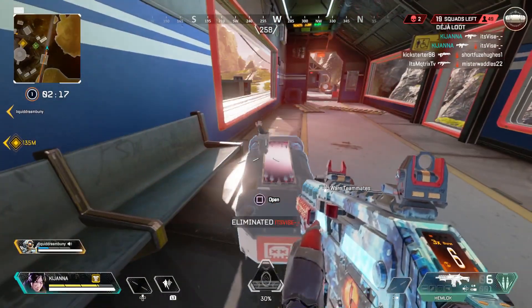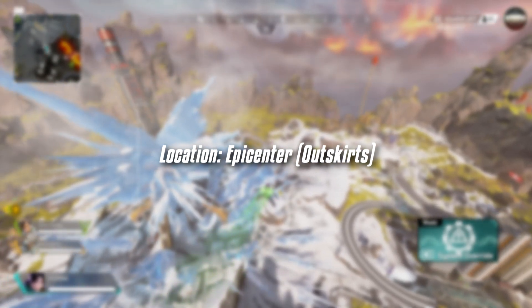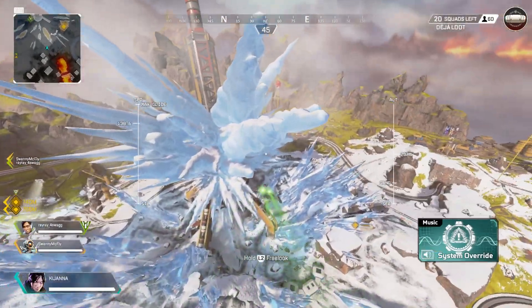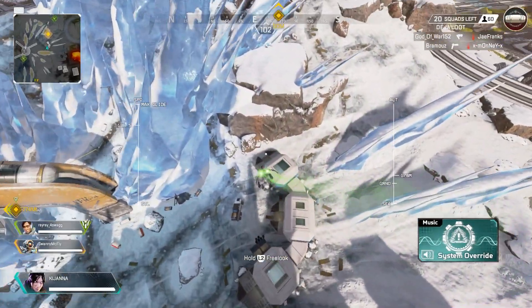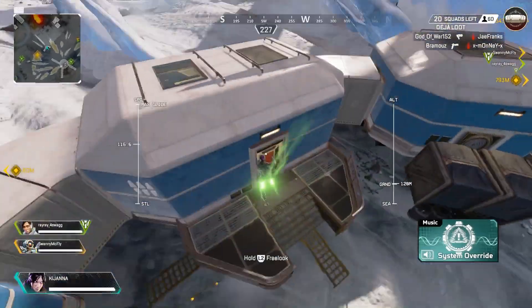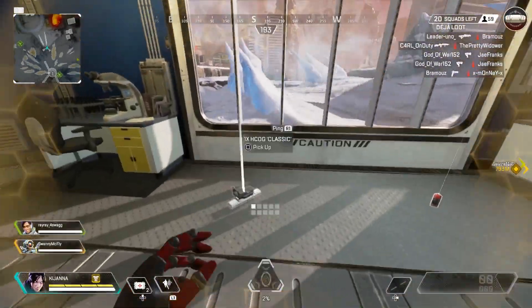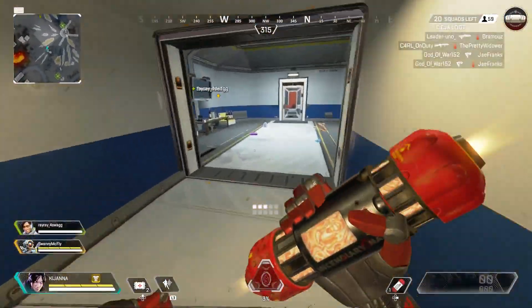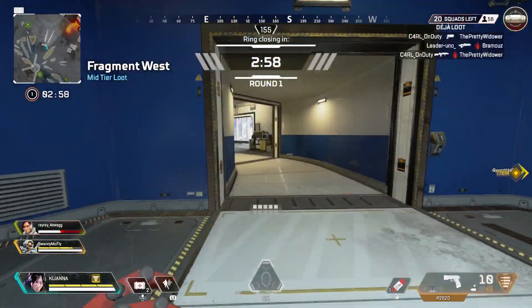The next place to find a gold body shield is a bit less known — right outside of Epicenter, in the buildings between Capital City and Epicenter. Most people don't know about this, so this is a great tip. Land here because getting a gold body shield right off the rip is very game-changing. The buildings on the outskirts of Epicenter also have a gold body shield.